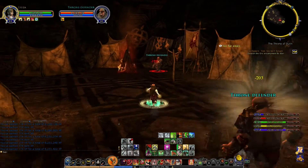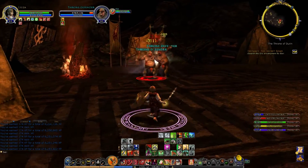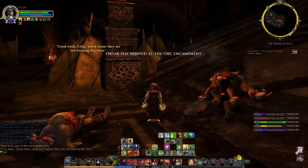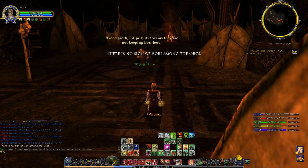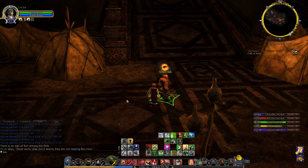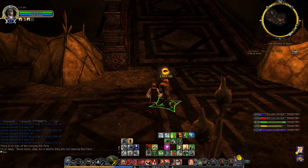Pull them all — I can just group these up and AOE, it's probably quicker. 'Orvar has arrived at the encampment.' Basically he lets you kill everything and then when it gets to the important bit where he needs to be present, he miraculously appears. The dwarves are notorious for that in the Volume 2 epic storyline. 'Good work, Lillia. But it seems they are not keeping Bori here.'